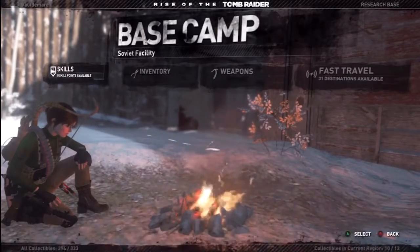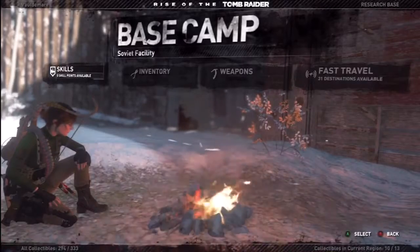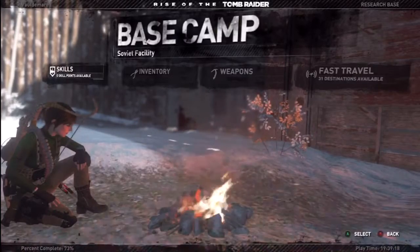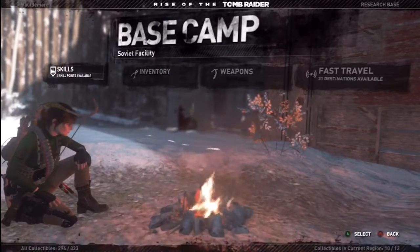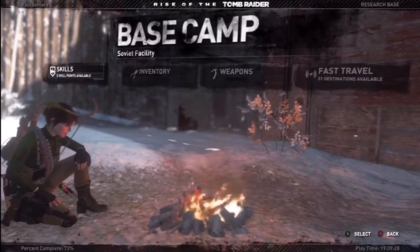Now that Lara has found her friend Jonah — but Jonah is bleeding out and we've got to fight off Trinity — will Lara be able to take Trinity out enough to where Jonah and the Children of the Prophet can get him to safety and save him? Or will everything collapse around Lara's feet? Find out next time on Lara Croft: Rise of the Tomb Raider. Thanks for watching, hope you enjoyed, and I'll see you next time.